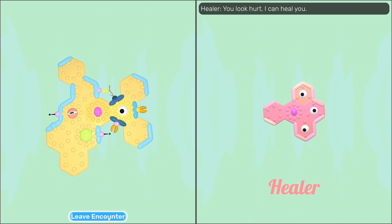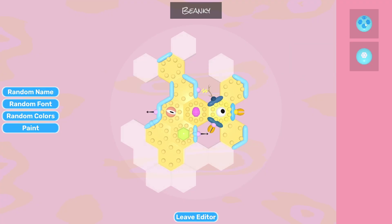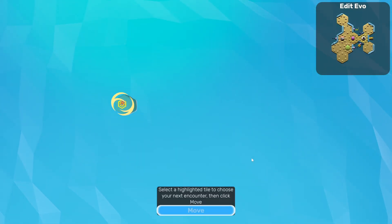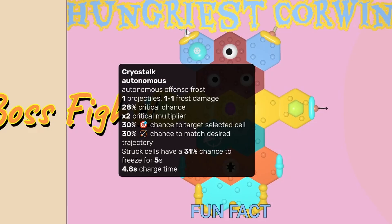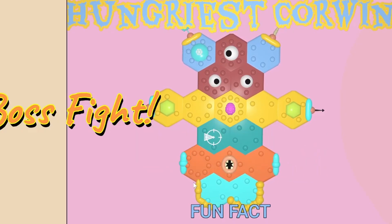Even though the cortex was the only thing that was missing health, it's worth it. Sadly we can't use the frost things right now, but we hopefully don't need them going into the boss fight here. And we are fighting — it's a Hungriest Corwin. You have a little bit of everything it looks like, and a lot of defense on the bottom. Yikes.